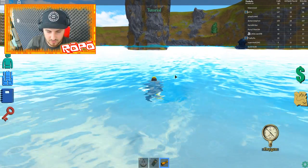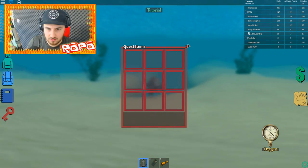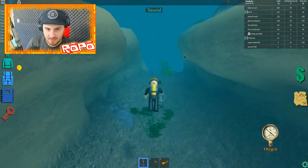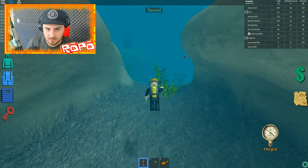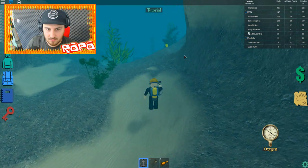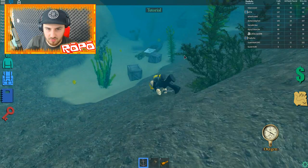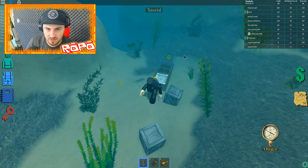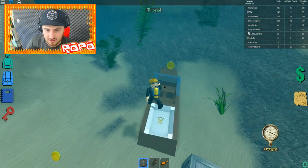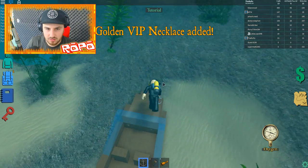I don't have enough dollar for it right now, but I found something over here in this boat — it's a VIP necklace! I like it! I'm going straight up here because I need to grab my coins and get out, I want to go sell these items.